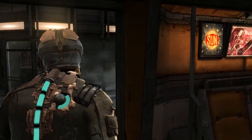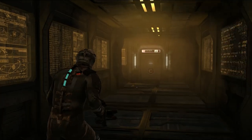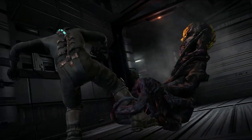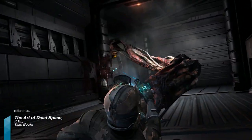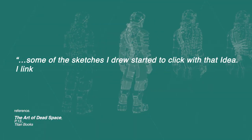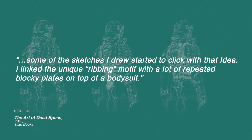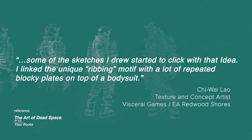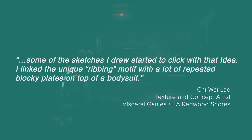Early on, the design of the engineering suit was very random. But as the fiction slowly been built — the idea of having Isaac Clarke as an engineer stranded on a mining ship struggling to survive — some of the concept designs started taking form. "Some of the sketches I drew started to click with that idea. I linked the unique ribbing motif with a lot of repeated blocky blades on top of a bodysuit," said concept artist Chi Wai Lau.